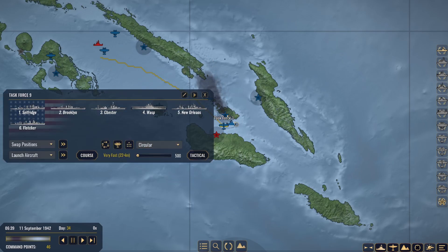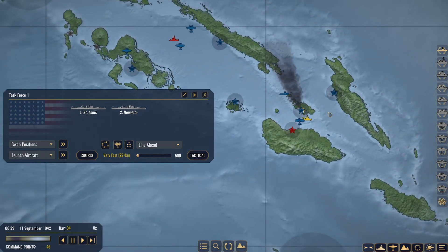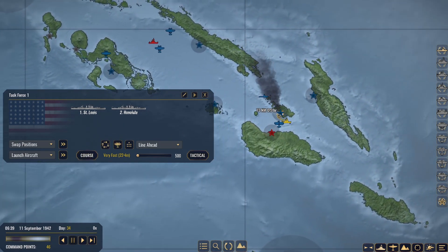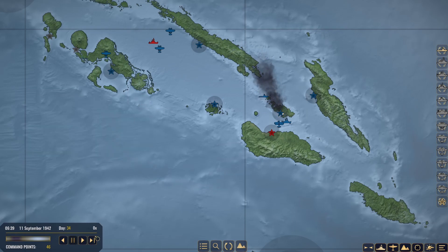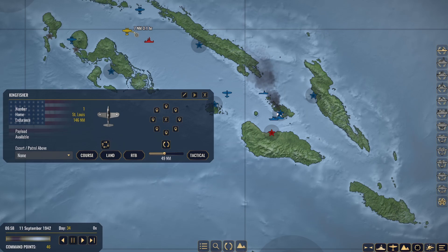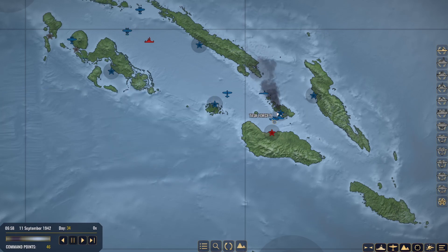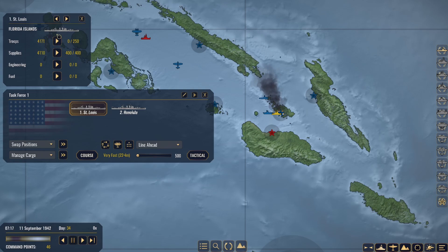Task Force 9 is also moving up towards it. Task Force 1 is getting closer to their destination to drop off the supplies. We have more supplies than troops, because that's what you always want. Task Force 1 has arrived — manage cargo and offload supplies.